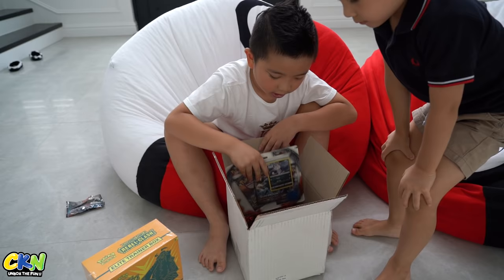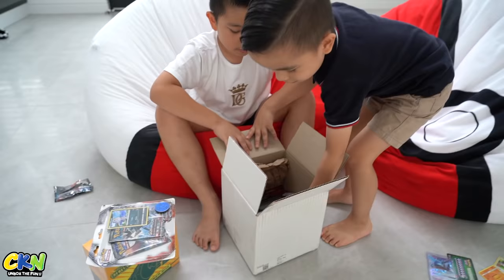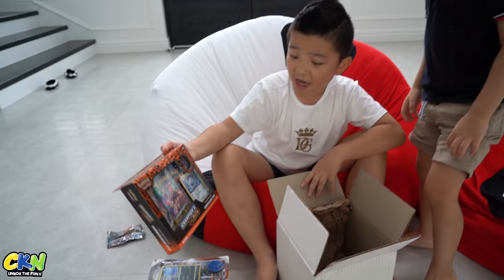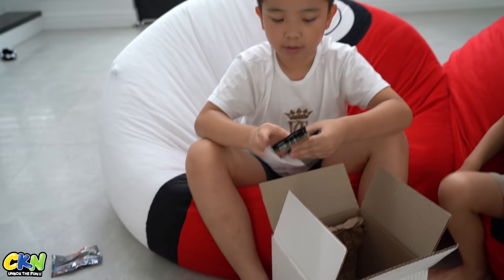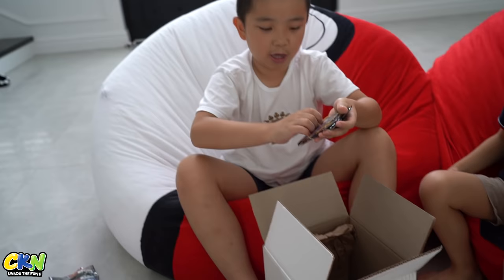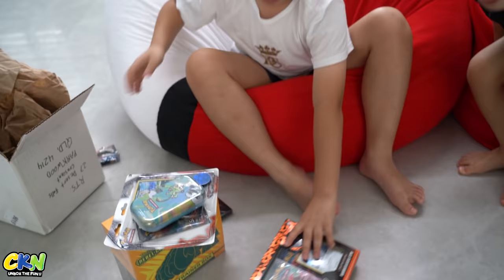Let's just take this slowly. So a Meowth and a Sun and Moon Burning Shadows. A Champion's Purse! I've seen these tins before. And we've got some packs here, some sleeves. So here we have some Champion's Purse, and some Sword and Shield, and then Sun and Moon Guardian Rising. Oh my gosh.